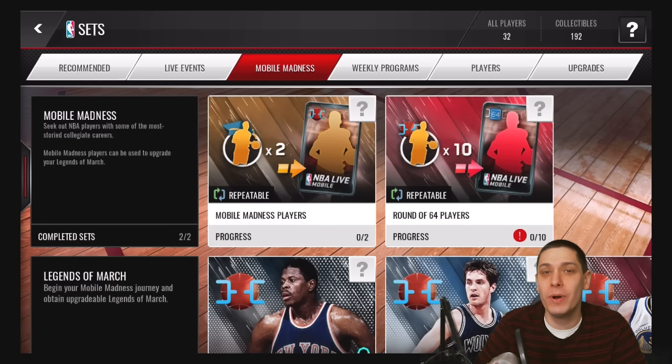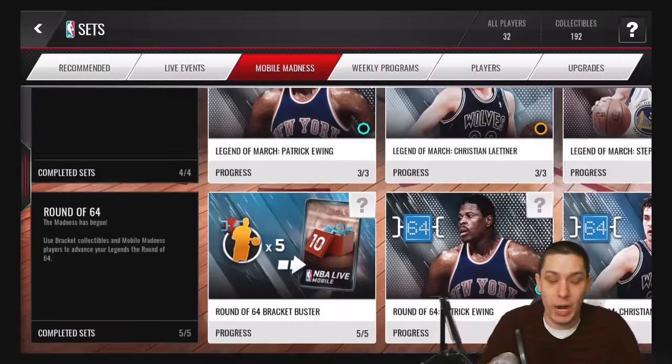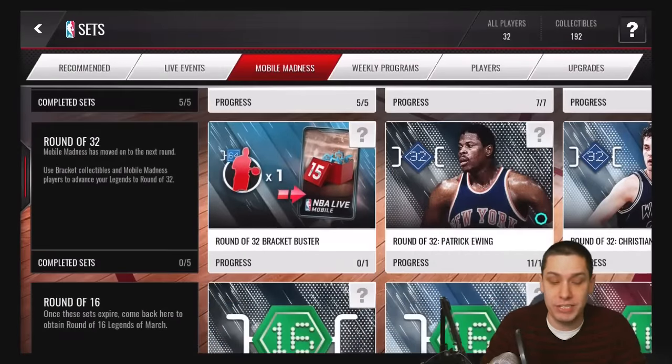Today we're going to be taking a look at the new round of 32 legend sets that were added into the game today. And I'm going to show you guys how to complete these relatively quickly and for as little as possible. So the first thing — as you go into your sets, you're going to see Mobile Madness at the top. You're going to want to go down to the round of 32 and take a look at these four sets they added.